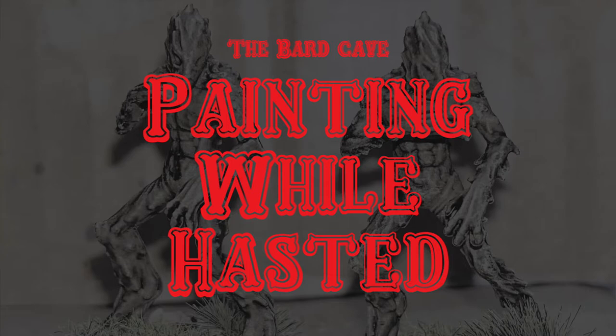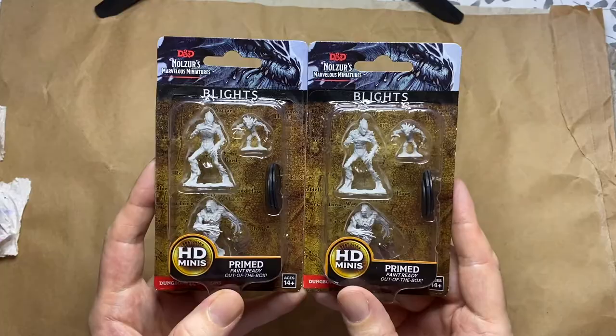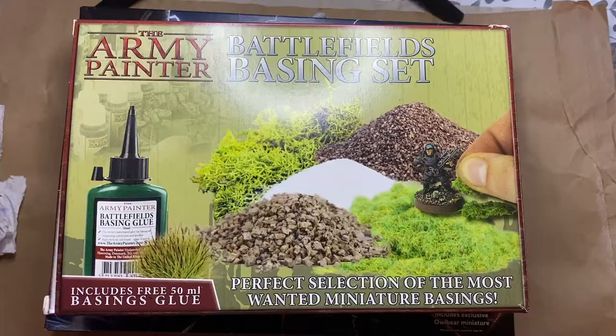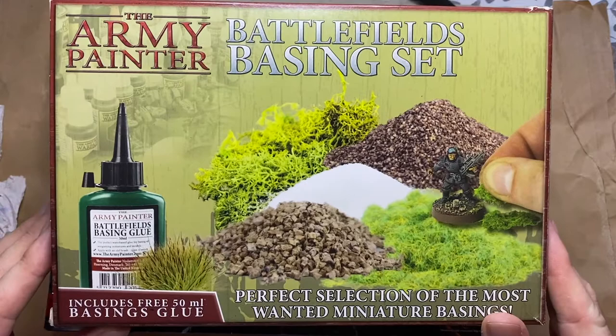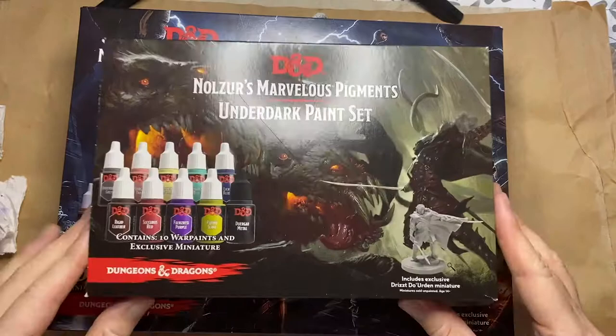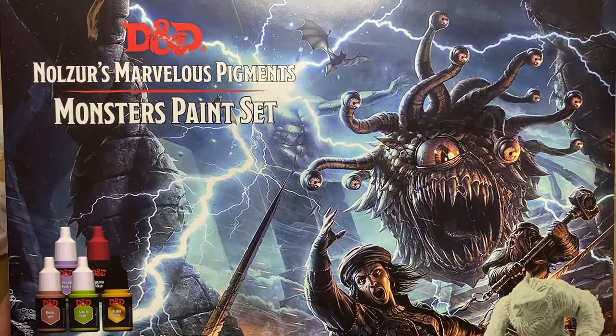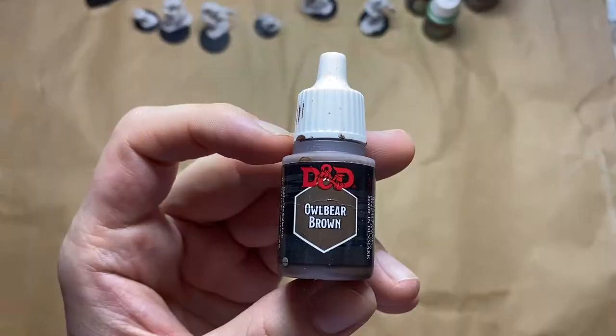Hello everyone and welcome to the Bard Cave and another episode of Painting While Hasted, the time-lapse miniature painting series. Today I'll be using the WizKids Nolzur's Marvelous Miniatures Blights set. I have two sets of them and I'll be using the Army Painter's Battlefield Basing set, Nolzur's Marvelous Pigments Adventurers paint set, the Underdark paint set and the Monster paint set. So let's get started.